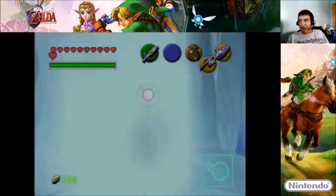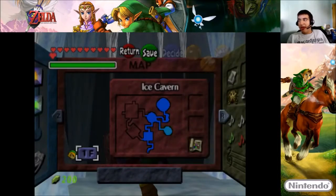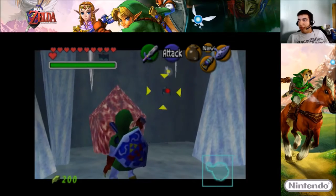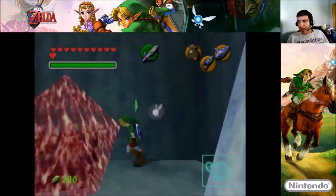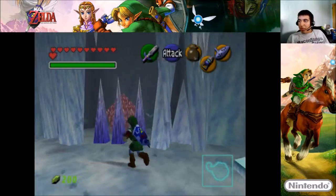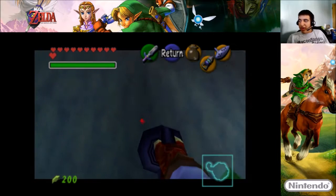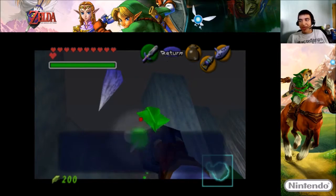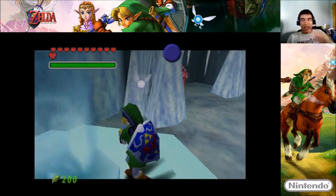All right, so that key is done. I need to equip my hookshot. Taken care of. Okay, so this chest must be the compass — wait, there's a piece of heart! Oh my god, are you serious? Man, just when I think collecting three was too soon, my generosity must be coming to me. I'll do it, just for that piece of heart, so I can get myself a heart container.